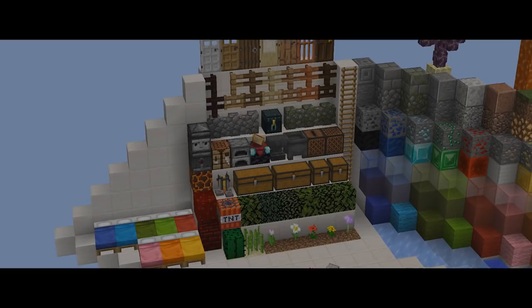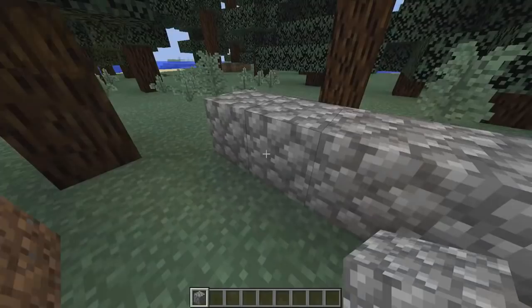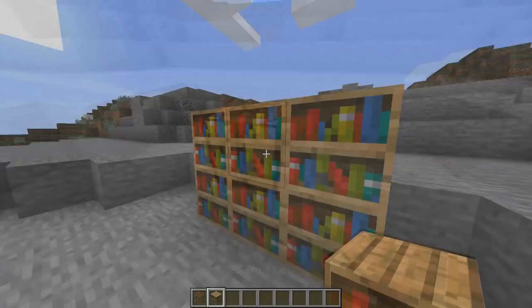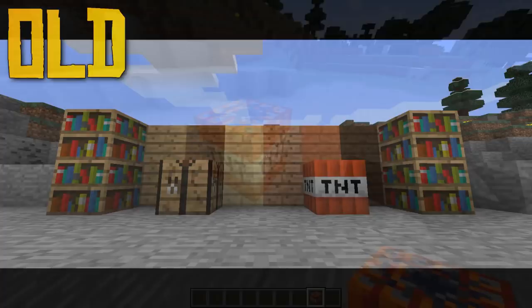The first thing you'll notice when looking at a lot of these new textures is that they really, really pop. Blocks like regular stone, dirt, and grass look more or less the same as they always have, while cobblestone, wood planks, crafting tables, bookshelves, and others seem more lively and feel like they actually pop out, rather than being directly flat like their old counterparts. This can easily be attributed to the shading techniques used while creating these new textures, and it certainly makes them more noticeable.